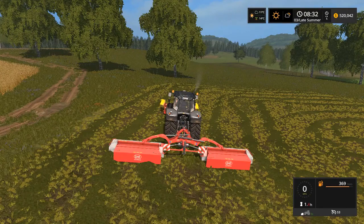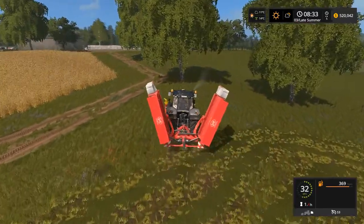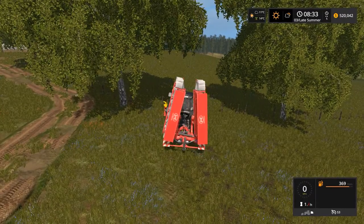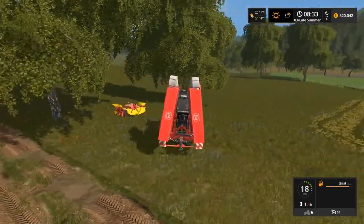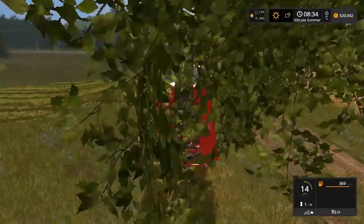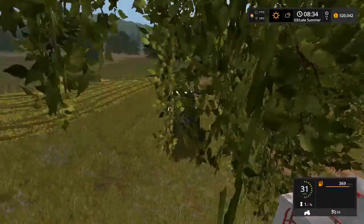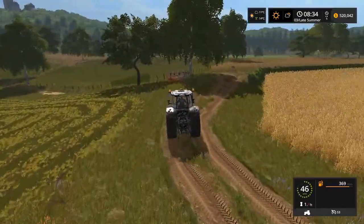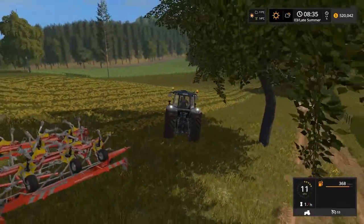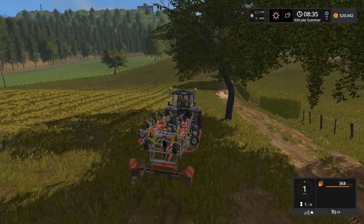Alright, we just mowed some grass as we needed. Now I'm going to park these mowers here and I'll move them later. I know this is not a perfect place to park machinery but I could move them later. Meanwhile, we have this header here - the vanilla default header - and let's try this.